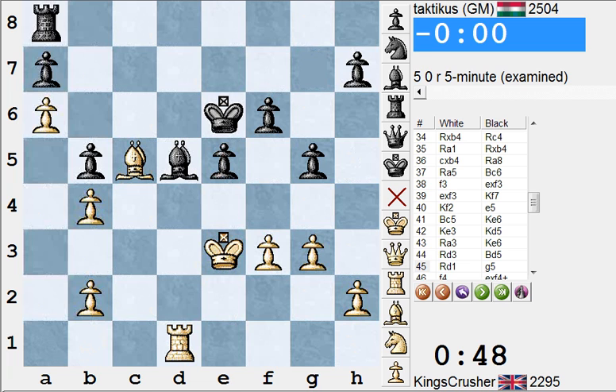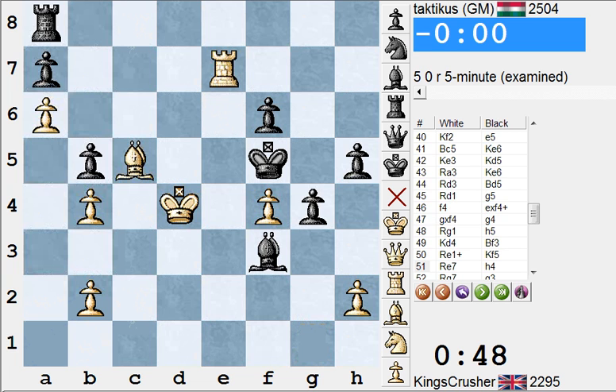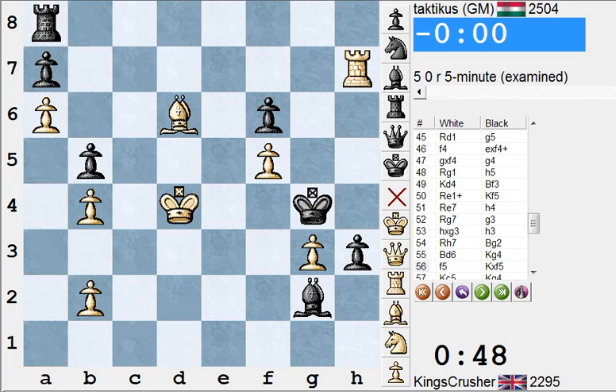What happened here? He plays g5, seemingly with the intention of encouraging f4 to get a 2-to-1 pawn majority. He's preparing for a 2-to-1 majority and I've just fallen into a positional trap by playing f4. He's going to take and then play g4 — 2-to-1 pawn majority — with a light-squared bishop hitting the destination square. Opposite-colored bishop and pawn ending — I've got no real entry points. E5, the bishop is kind of stuck.